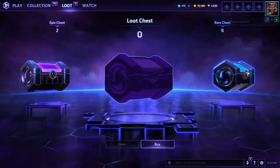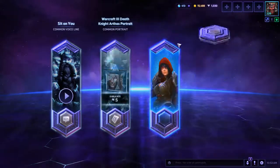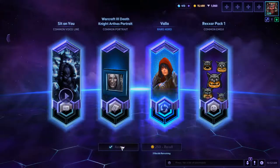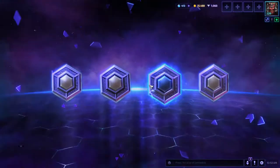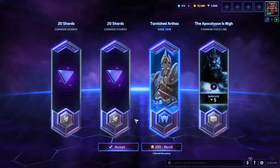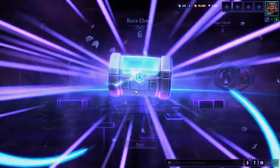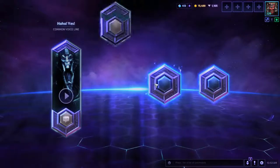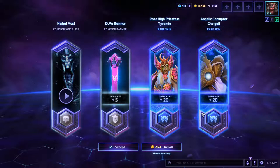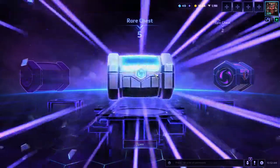And we got eight rares, let's do it. One rare is the minimum in a rare box. One rare again — I kind of wish these had just been regular loot boxes. Shards, a skin I'm not going to use, and more shards. Two blues this time, now they're spoiling me. Shards, shards, shards, and a voice line — so far these rare chests have been underwhelming.